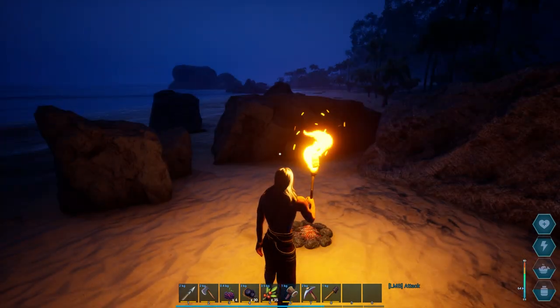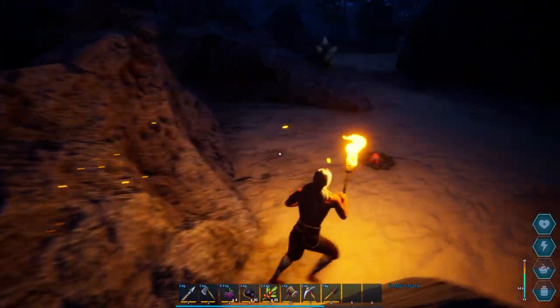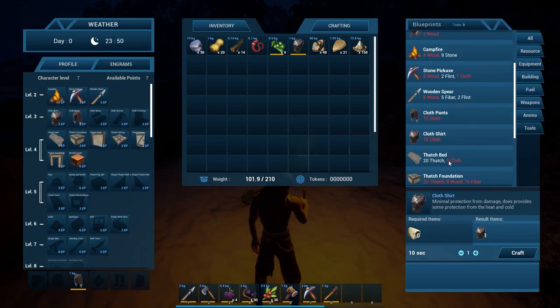Bandages. Back to contemplation. So what is this? A wall torch — a torch that mounts to the wall. Self explanatory. Standing torch, a simple bed. Just made a thatched bed, I don't need a simple bed. I'm a simple gal.